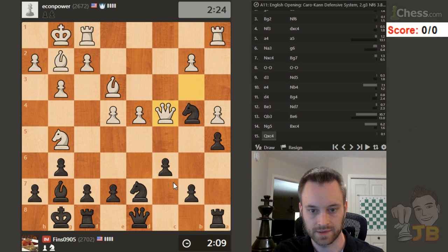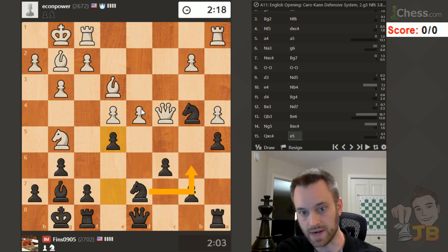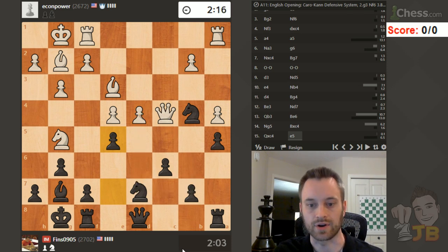Let's take. E5 looks even more justified now - I'm hitting that pawn on d4, and this knight is a bit unstable. Knight b6 is a threat: drive away the queen, then add the queen as an attacker on d4.